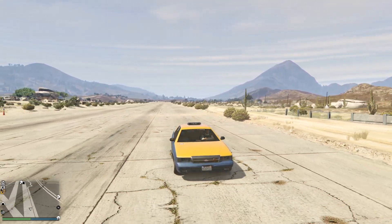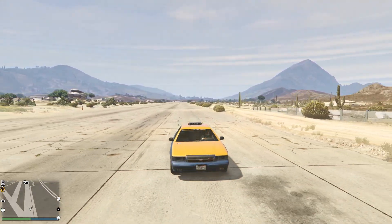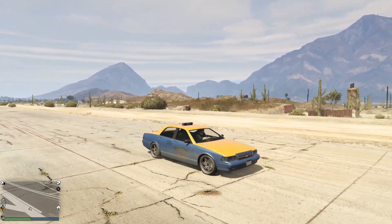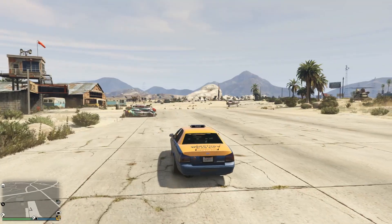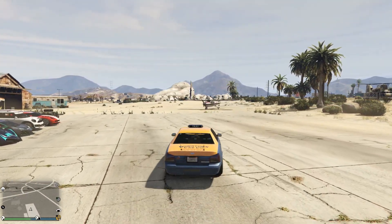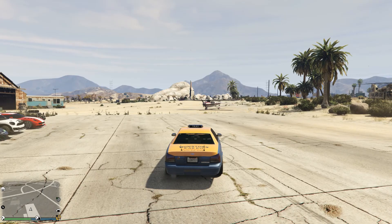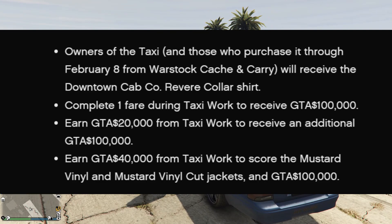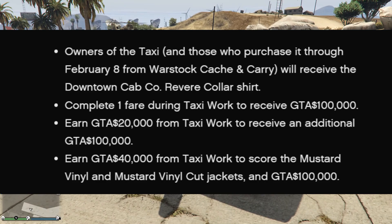The first thing I should break into is how to make $360,000, which is just a couple minutes of work. As you can see, I'm currently driving the taxi. The taxi business was just added into GTA Online about a week ago. This week, if you complete just one fare you get $100,000 added to your bank account. If you complete a fare and also make $20,000, you can get an extra $100,000, and then if you complete enough fares to earn $40,000 from it, you'll make another $100,000.